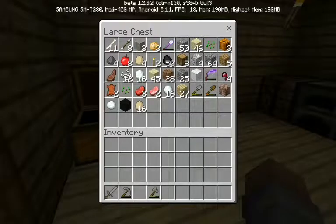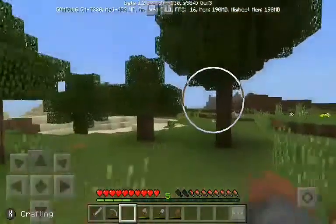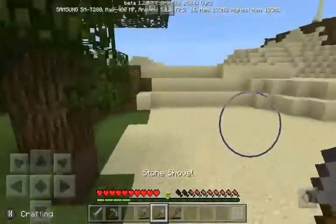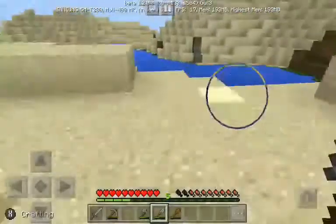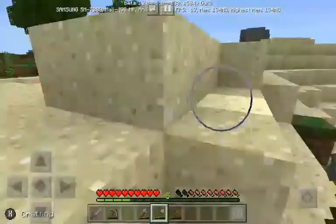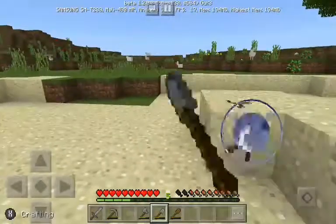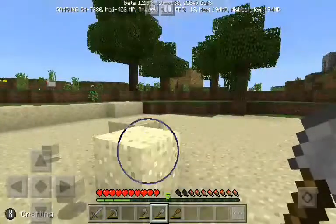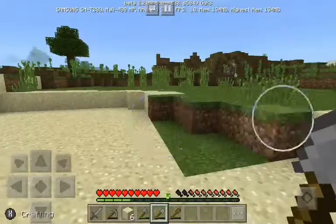I'm obviously kidding. I'm getting my stone and wood — I said that backwards. Since we have a whole bunch here I'm gonna layer it out so it's flat, and then I'll be able to do this for other building purposes. I get two things out of it: a flat area for future building, and lots of sand that I need to smelt.